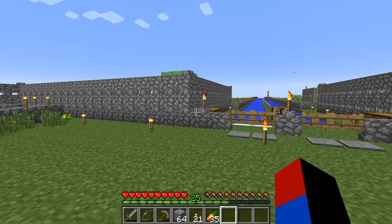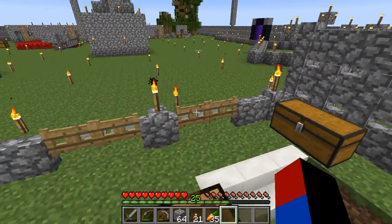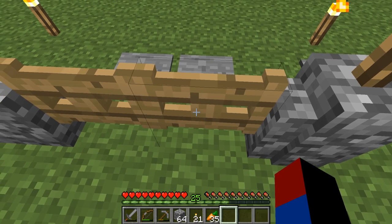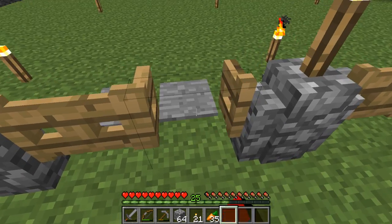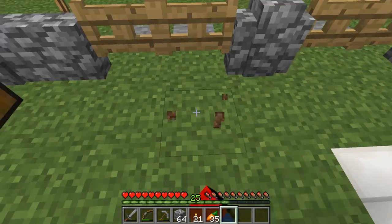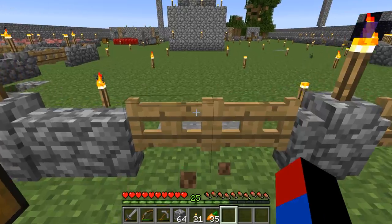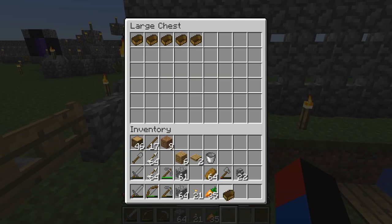I need protection including from my weak spots here. If a mob gets in this part and steps on the pressure plate, it might open the door. Here it's easier to open by hand, and right here I can just run through it.